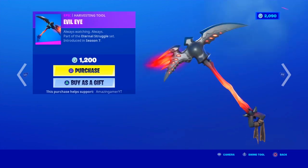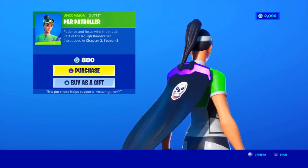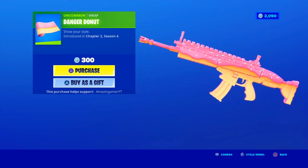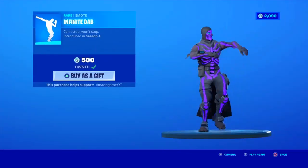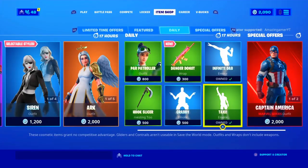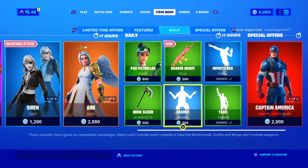In the daily items we have the Paw Patroller skin, the new Danger Donut wrap which actually looks really cool — a very cool 300 V-Bucks item. We also have the Infinite Dab emote, the Taxi emote, and the Crabby emote.